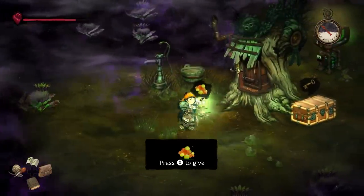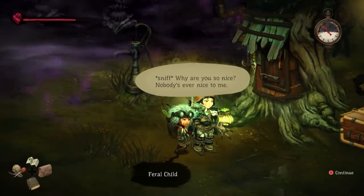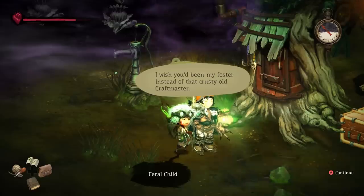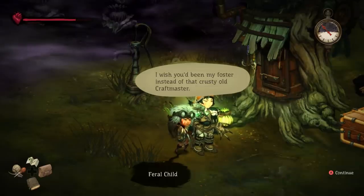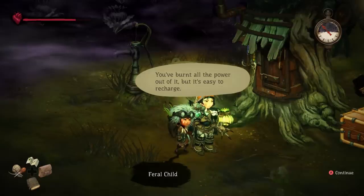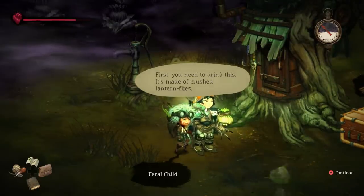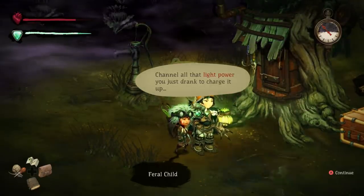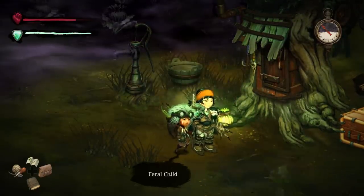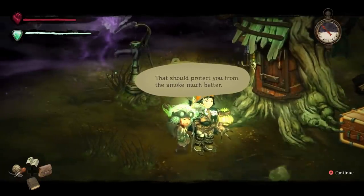Okay, press X to give. Oh, well, finally. Crystallized sour fruit for me. Thank you. Why are you so nice? Nobody is ever nice to me. Wish you'd been my foster instead of that crusty old Craft Master. Since you've been so nice to me, let me help you fix your pendant. You've burnt all the power out of it, but it's easy to recharge. First you need to drink this — it's made from crushed lanternflies. Now hold the pendant and focus really hard on it. Channel all that light power you just drank to charge it up. That should protect you from the smoke much better.